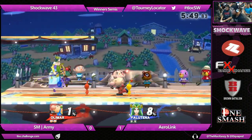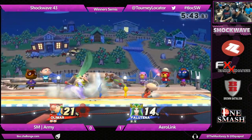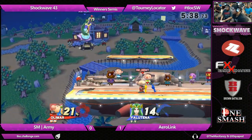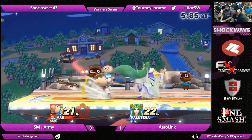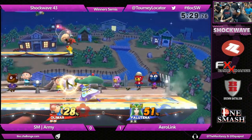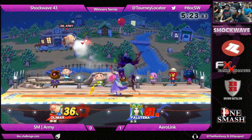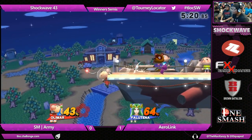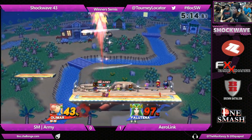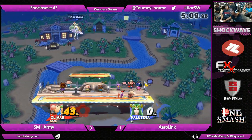That was actually a really close match. Surprisingly, seeing how that was a really disadvantageous matchup for Olimar, Army really kept that game incredibly close. And like we said last time, he's been doing a good job of adapting — he's not allowed to just keep his range and throw Pikmin all day; he's got to get in close to get those Pikmin. Look at him getting right in there, getting those grabs — two grabs back-to-back from a forward air follow-up. Great up air with the Purple Pikmin, knocking her up. Another up smash. That took it off far earlier than I expected. No rage either.